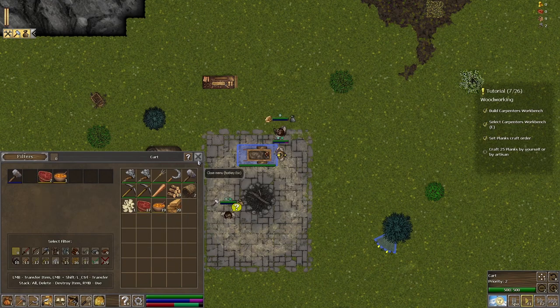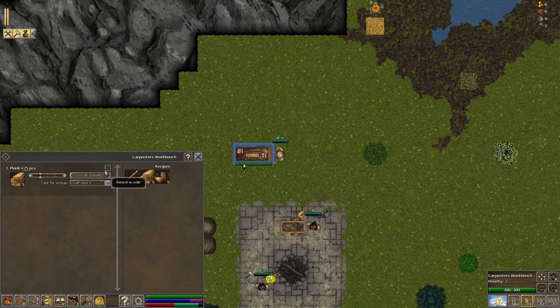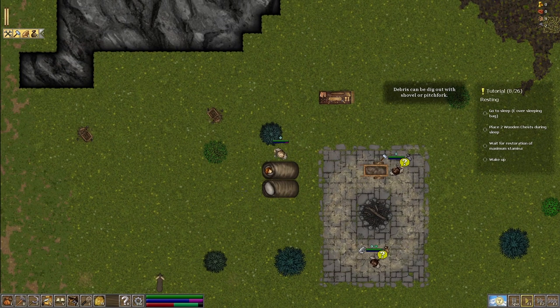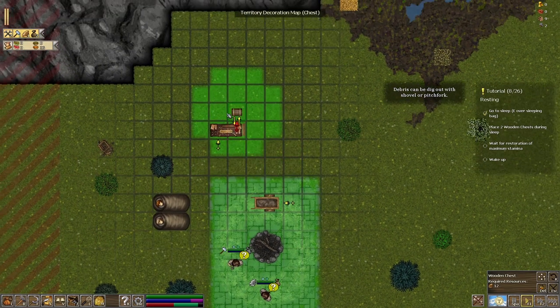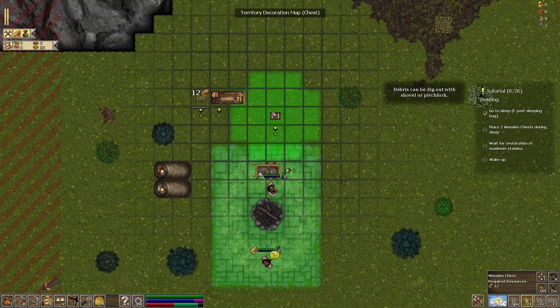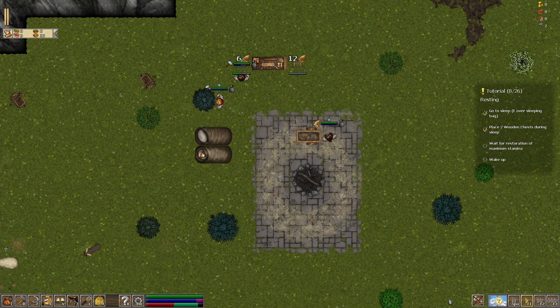We got a good stack of wood - he's got 20, five more to be made. I think we're going to need more than that. Let's make another 25. Something else to do - go to sleep. Press E at the sleeping bag. We can give commands while we're sleeping - awesome. Place two wooden chests during sleep. I see they'll be connected to the workbench. Let's put one there and another one there, then put another workbench next to it when we need to.